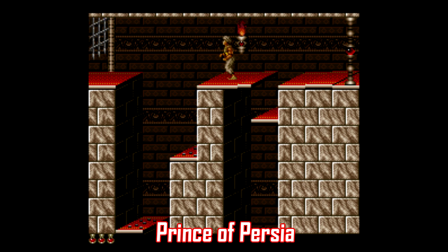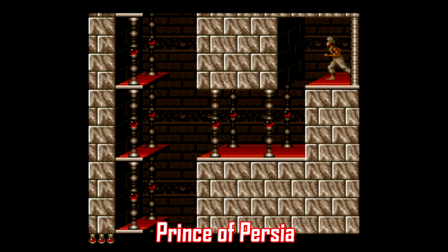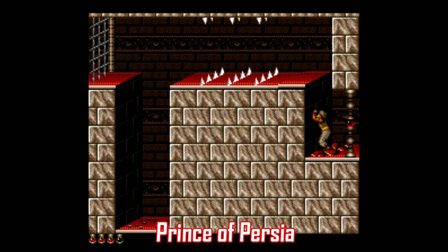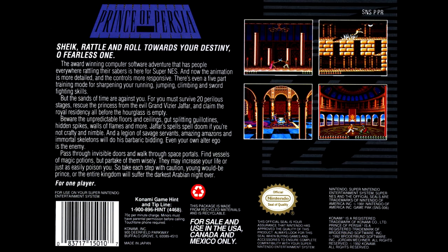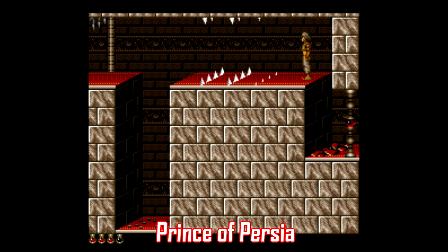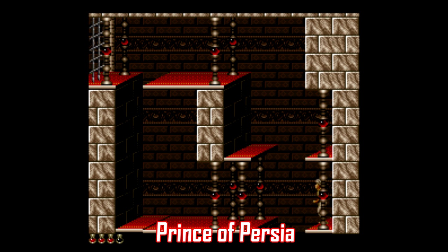Prince of Persia was one of those ubiquitous games that got ports on just about any console or home computer you can think of — I think you could even play it on your microwave at one point. This was the first cinematic platformer and it offered a completely different approach to the genre. However, the cover the SNES port got looked like this. It's just flat-out ugly-looking — and what is with the background? It looks like somebody's kitchen backsplash tile from 1971. Even the back cover doesn't really do this game justice. If you liked stuff like Flashback, Out of This World, or Blackthorn, the SNES port of Prince of Persia is right up there with those games if it doesn't surpass them entirely.